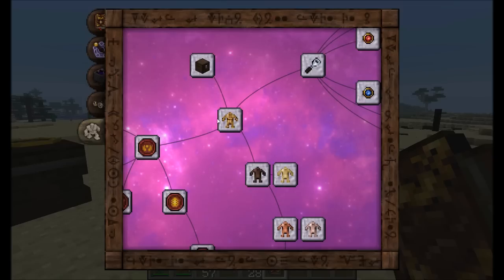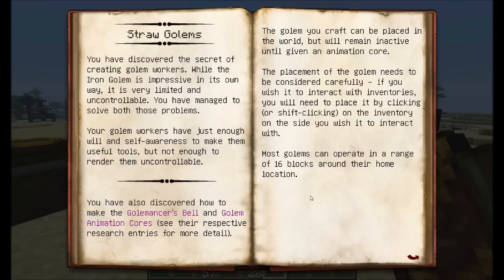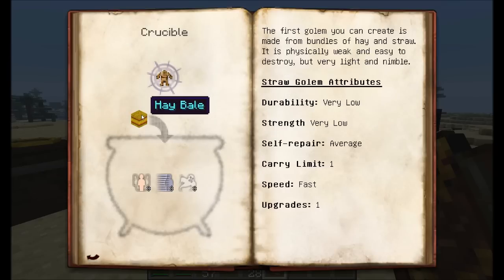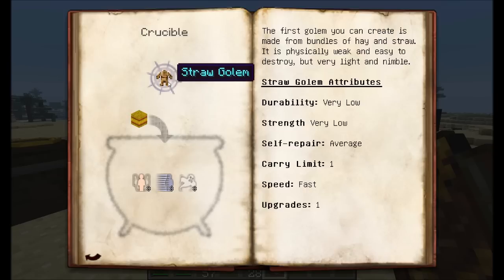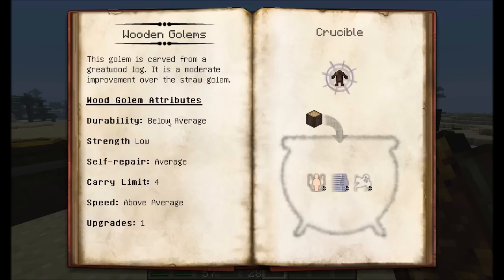Now let's move on to one of my favorite parts of Thaumcraft — the golems. Golems have gotten a major upgrade and are a bit more modular now. You're going to basically need two main components for your golems and an optional third. There are eight different types of golems. The most basic are straw golems, made in a crucible — you simply need a few aspects and some hay bales. Toss one in and you'll get a straw golem. His attributes are very low durability and strength, average self-repair, he can carry one item at a time, his speed is pretty quick, and he's allowed one upgrade. Next up is the wooden golem — below average durability, low strength, average self-repair, can carry four items at a time, above average speed, and one upgrade available.